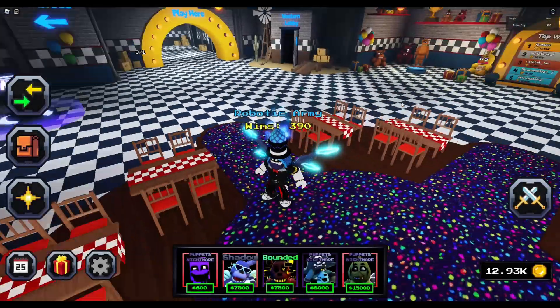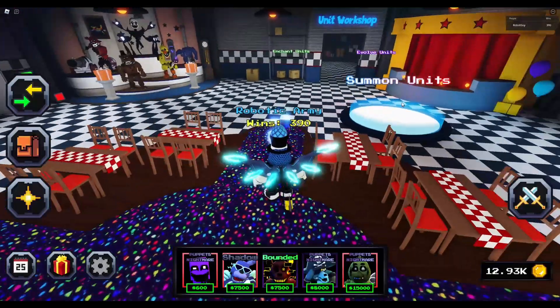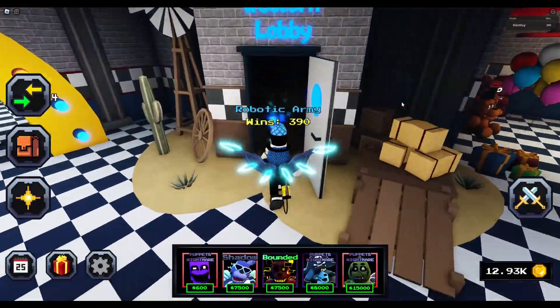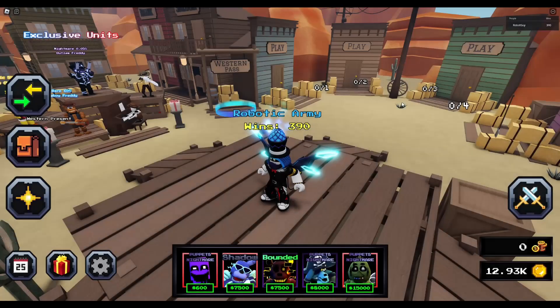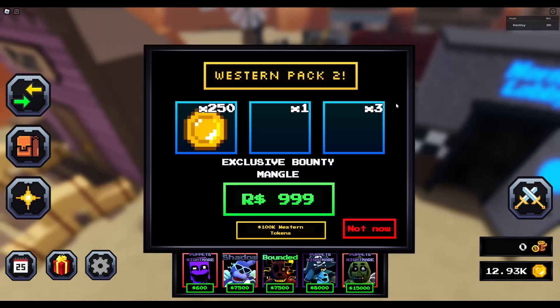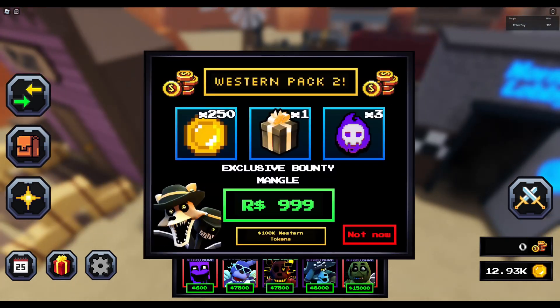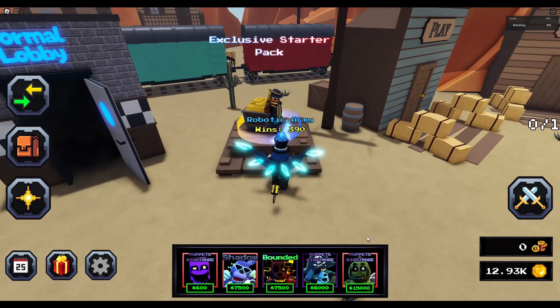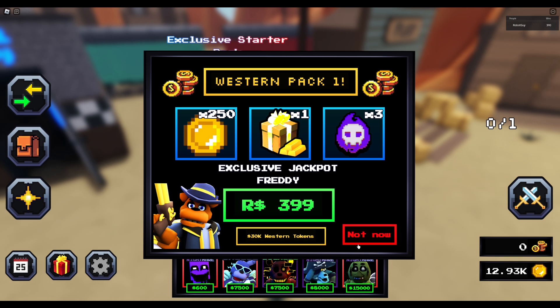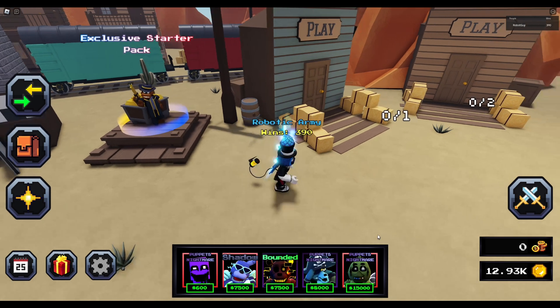Five Nights Tower Defense just updated - there's no exclusive unit but they added the Wild West. It's kind of an American theme here with an exclusive end game pack. You can get the exclusive Bounty Mangle for a thousand Robux or 100,000 Western coins by completing the Western map, and there's a starter pack for 400 Robux or 30,000 Western tokens.